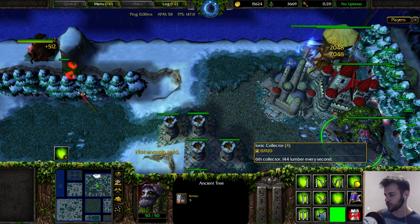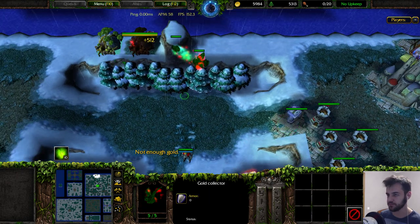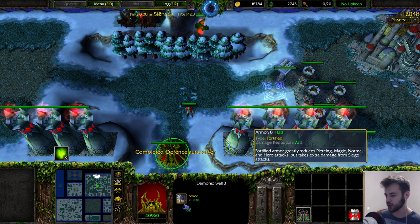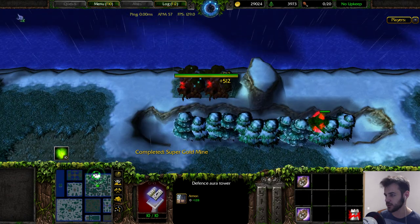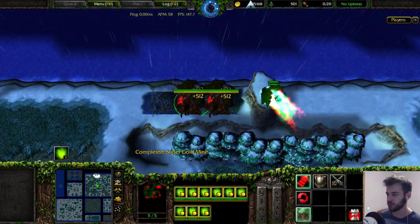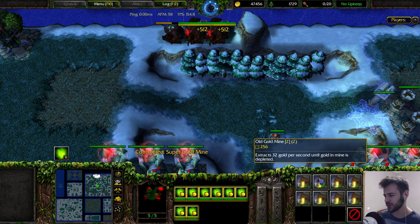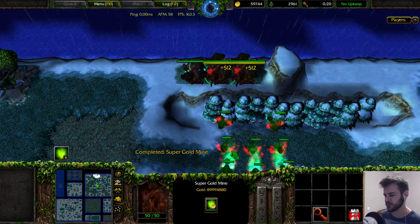After you make two Ionic collectors, make a defense aura tower. It's gonna really buff your wall a lot, so you won't have to upgrade the wall as much — instead you can just upgrade it once. Keep on building the gold mines toward 4000.